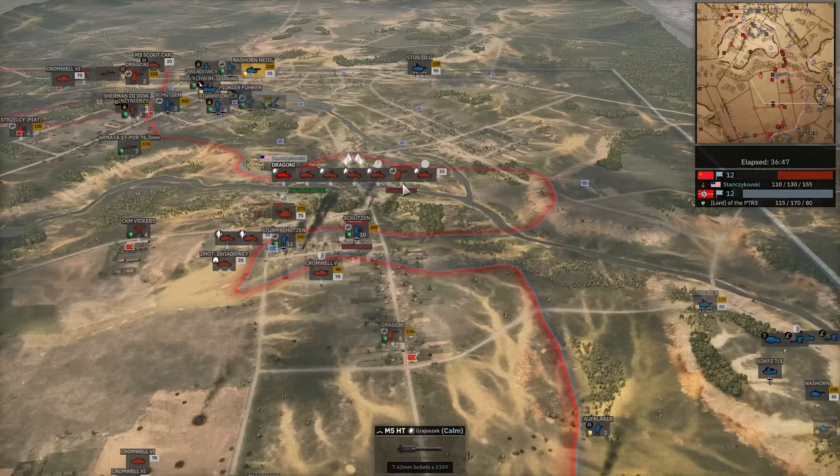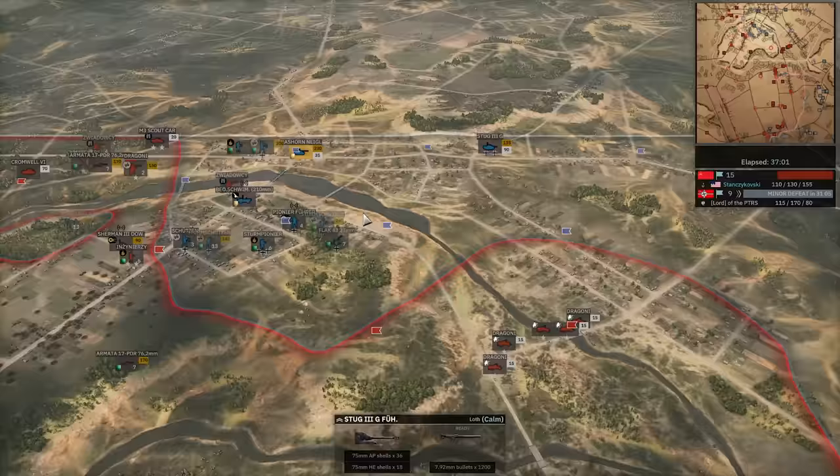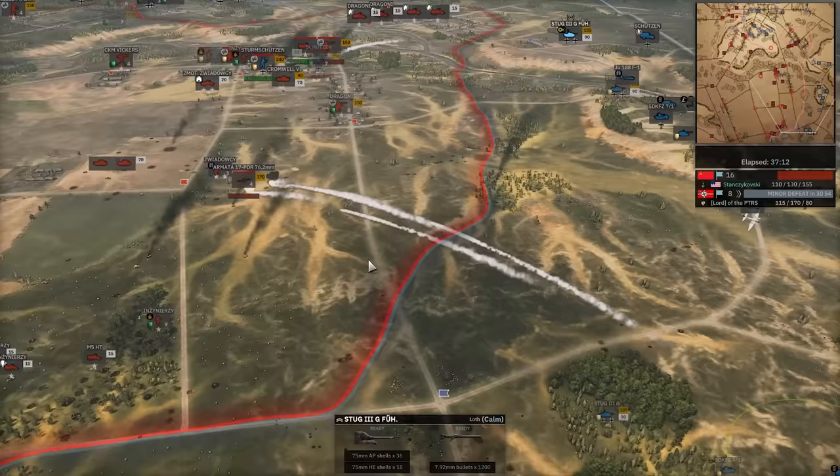Can it be stopped? There's a Stug 3 that happens to be in the area. Another Stug 3 called in. Nazhorn back here — not much he can do. 17-pounder moving to cut off his area. 16-8 now for Stan the Man. Nebelwerfer going off, hitting these Dragoni. Way too late for that. Nebelwerfer going after the 17-pounder — takes it out.